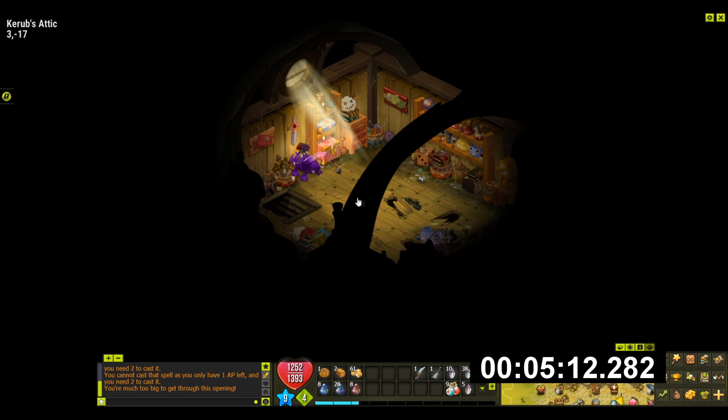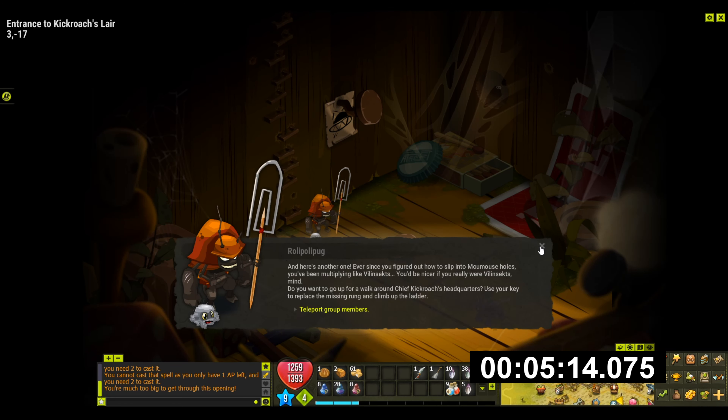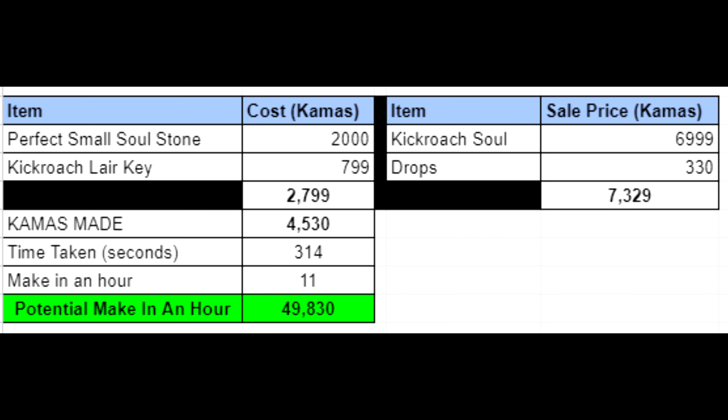We've got the soul — both drops, not a huge amount. So we're going to leave the lair, and what we have to do is put on the Rikiki wand, go back in, talk to this guy, and then the timer will stop. Now we'll go to the numbers in just a second and see if this dungeon is worth running and if you can make kamas on it.